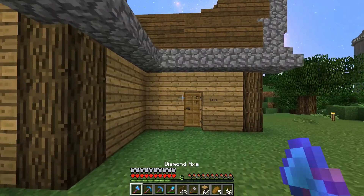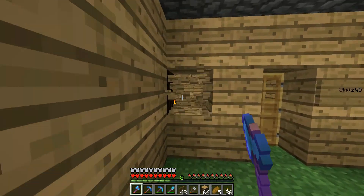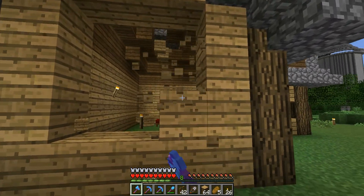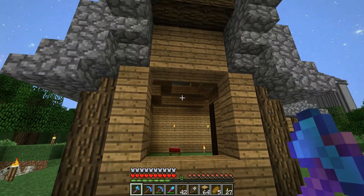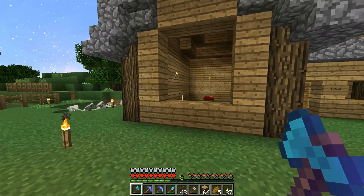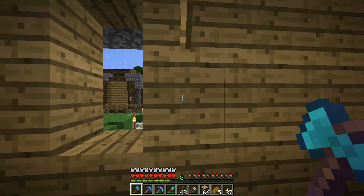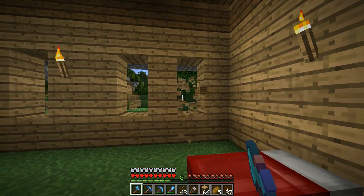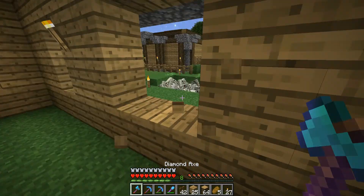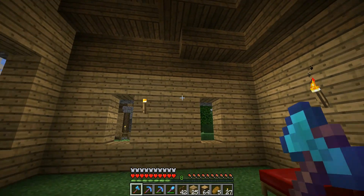Let's start with getting some windows going - that's the big thing. We could put a window in here... a simple window there, could put one there too. Let's make a nice big window here - is that too big? I think it'll be okay. I don't have any glass actually - I need to go find some sand, don't know where there's a desert. We're gonna have some wide open windows now. Oh wait, that's really weird - okay let's not do that.